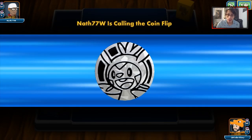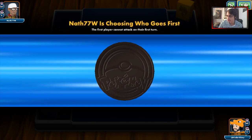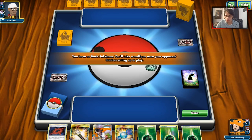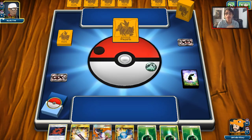It looks like we're against a Buzzwole Garbodor deck, potentially. Probably one of our worst matchups, considering Garbodor shuts down Venusaur. We'll mulligan, which reveals a little bit of what the deck is.